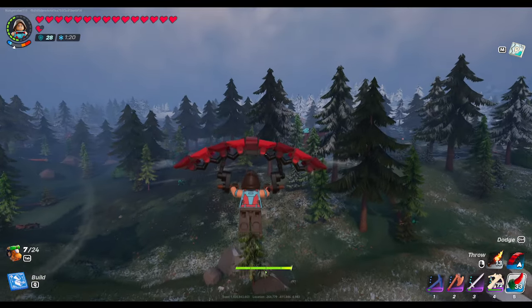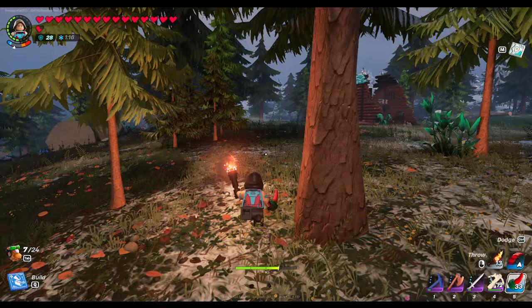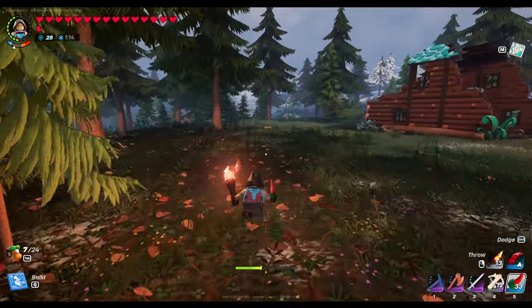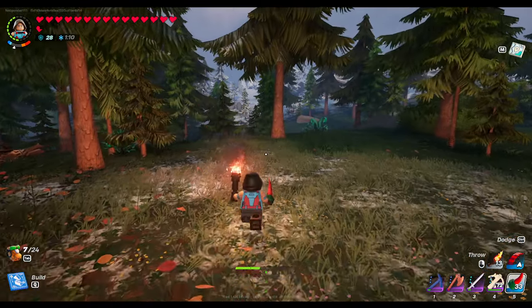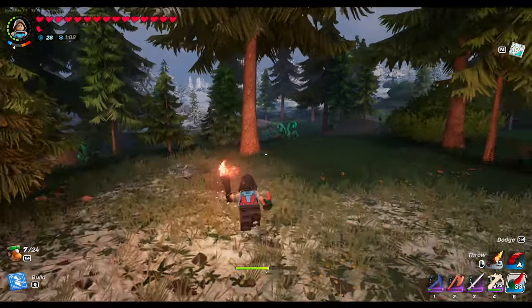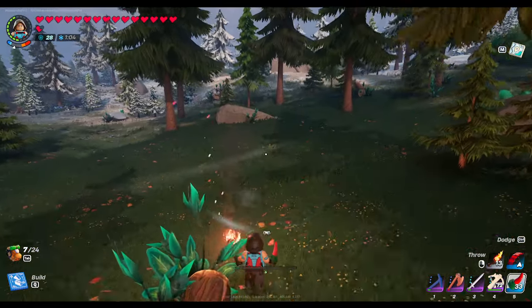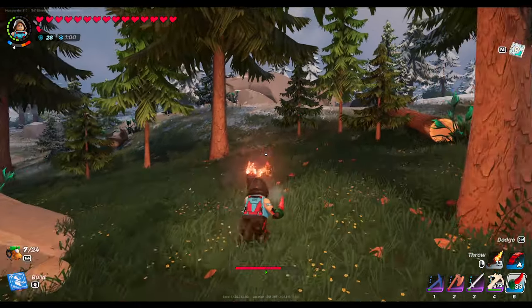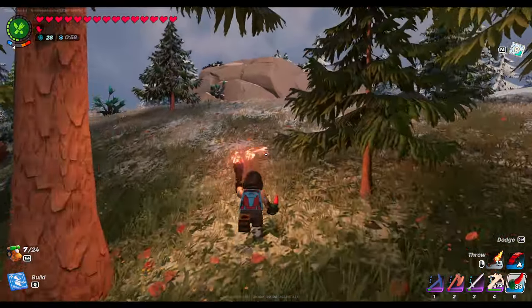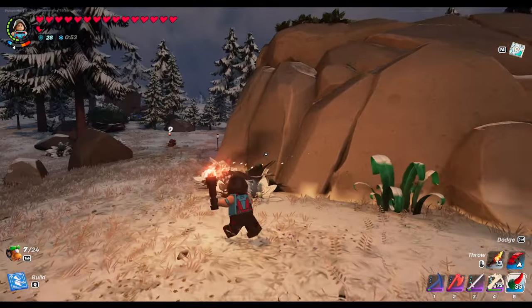I can't remember which cave it is — there's a cave over here. I'll know as soon as I walk in if it's the right one. I'll show you something in one of these caves too. If you're in the Frostlands, look out — make sure you've got lots of hearts and some good charms and all that before you come in here, because everything will just basically one-shot you if you're not prepared.